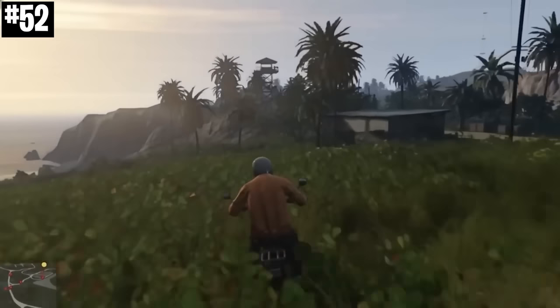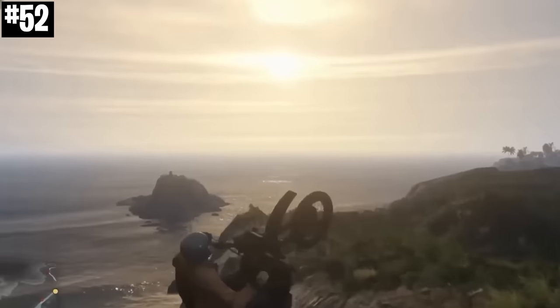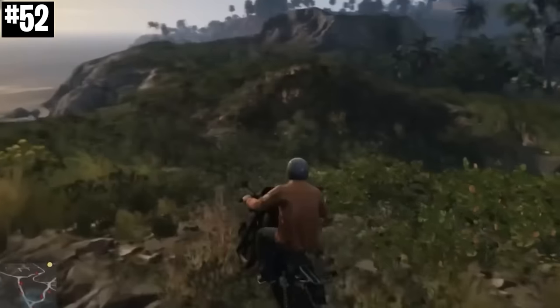If you have a motorbike, you can skip one of the most difficult parts of the Cayo Perico scope out mission by just taking this jump to the left of this watchtower here.